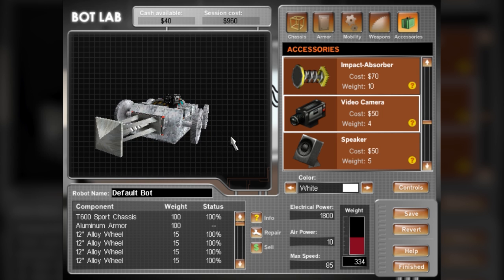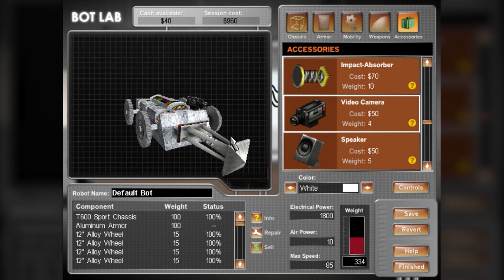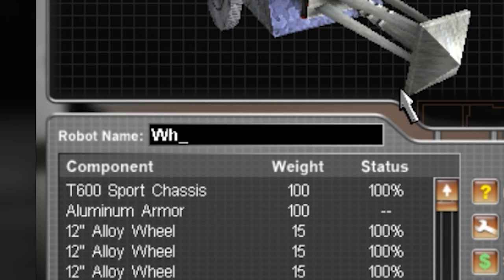What you see here is pretty much the best robot you can build with your starting cash — not even kidding about that. Let's give it a paint job and a name.